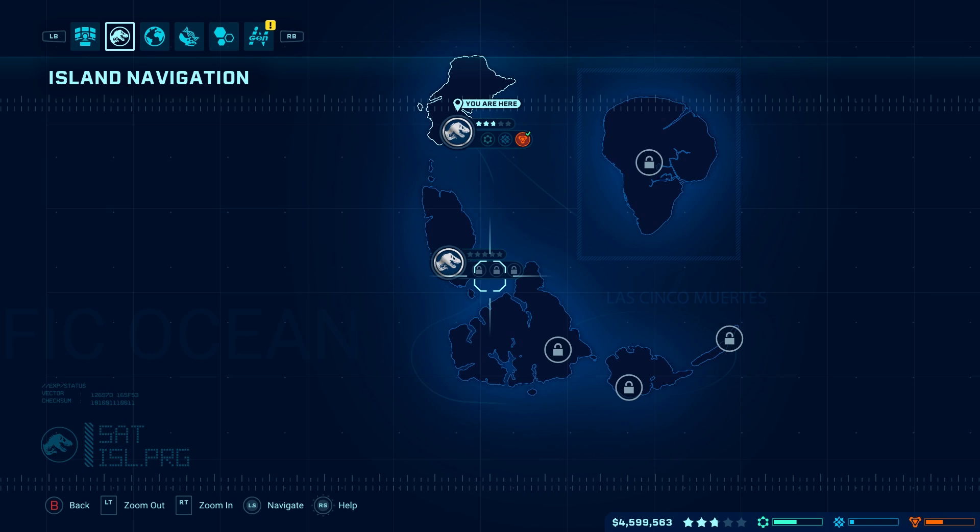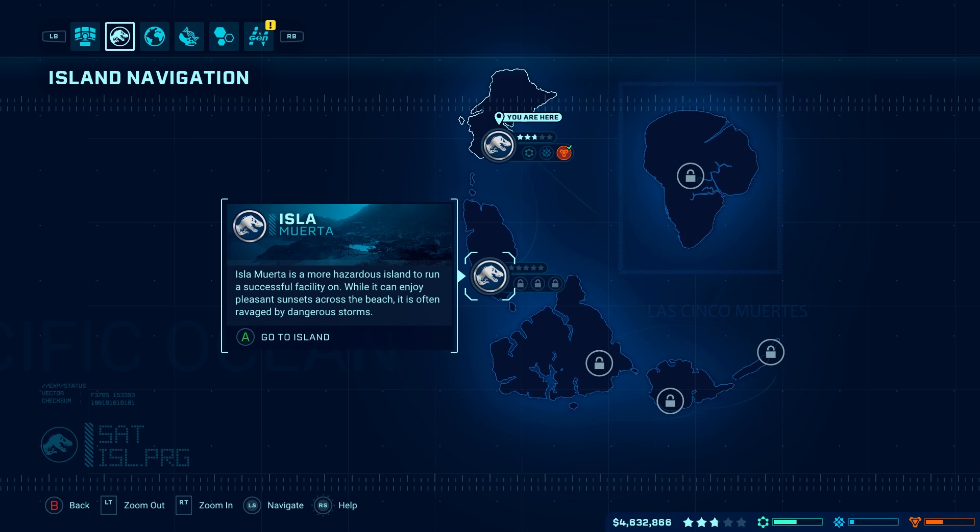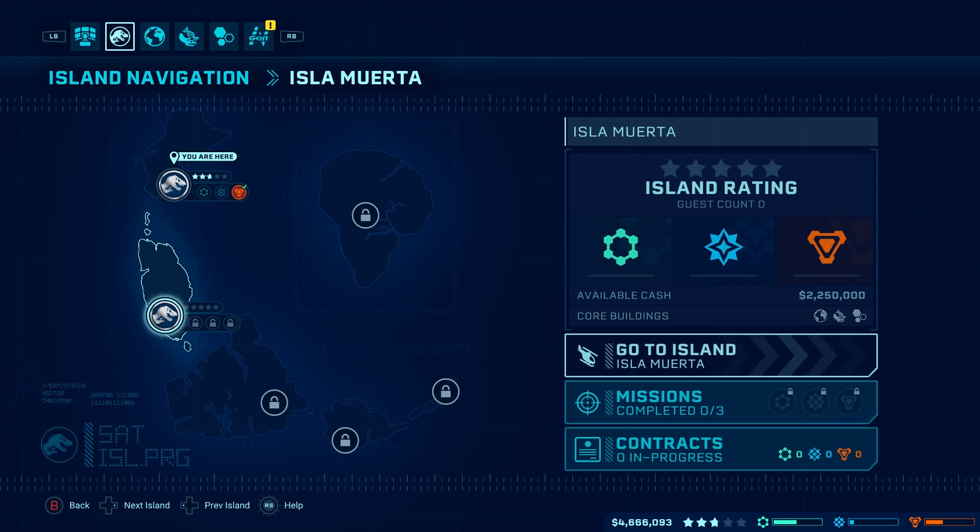We are going to go to Island Navigation. It looks like Isla Muerta is a more hazardous island to run a successful facility on. While it can enjoy pleasant sunsets across the beach, it is often ravaged by dangerous storms. So we are going to go here and see what we can do.